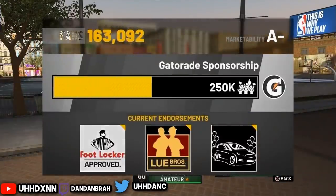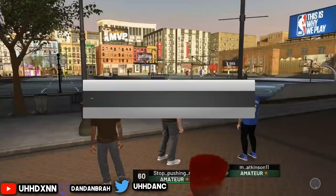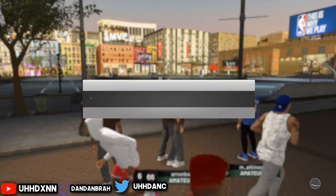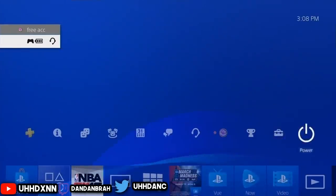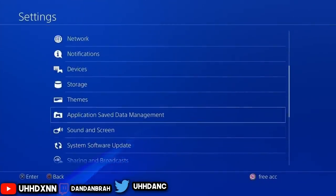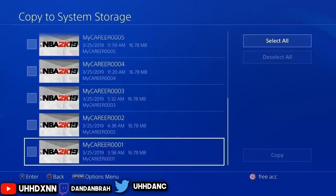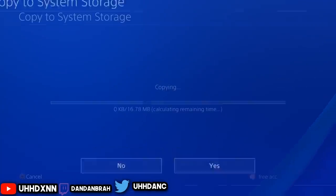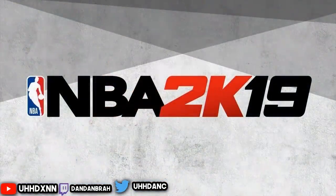Go to your Foot Locker endorsement, press OK, press X to attend the event. Press circle and wait for the three dots to load up. Once it loads up — press OK on the message, close your app. Go to Settings, Application Save Data Management, Save Data, Copy, 2K19, and match it up with the player number you're doing. More of a process, but patience is the key. Is it worth it? Hell yeah it is.